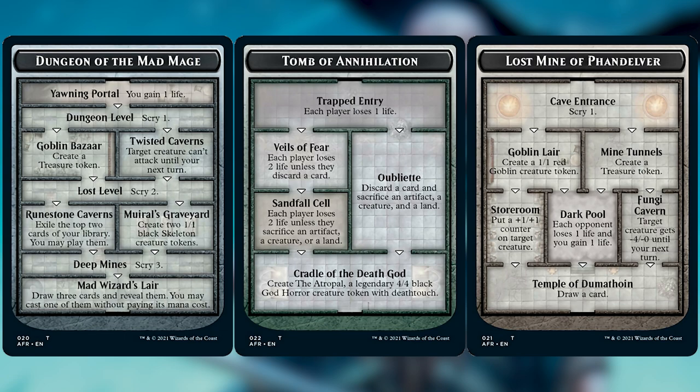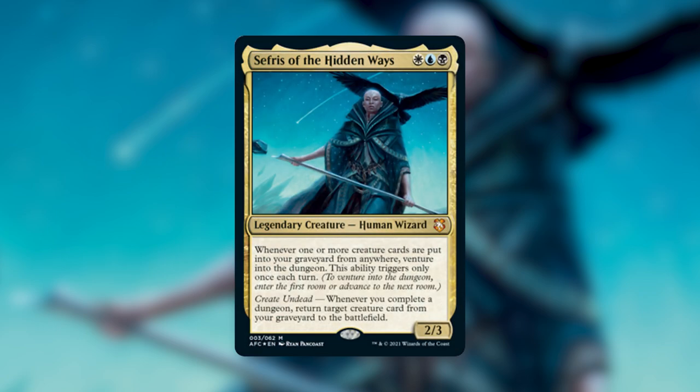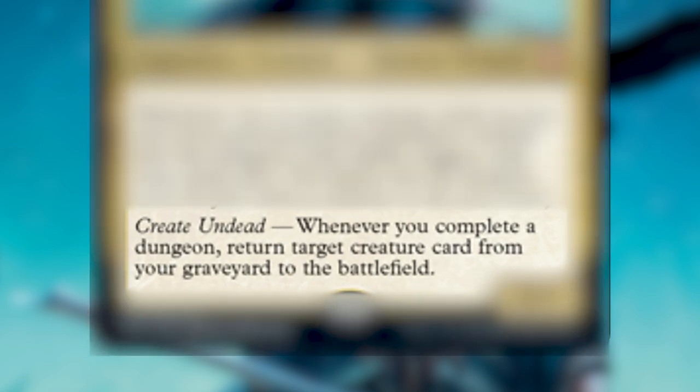You cannot start a new dungeon until you finish the dungeon you are currently in. If you are still confused you can head over to the Wizards of the Coast website for more information. The dungeon cards exist outside the game — you can't really interact with them, you can't keep somebody from venturing further into the dungeon or mess with where opponents are. They kind of just exist outside the game, and that little dungeon token card is just a reference to show you where you're at in the dungeon.